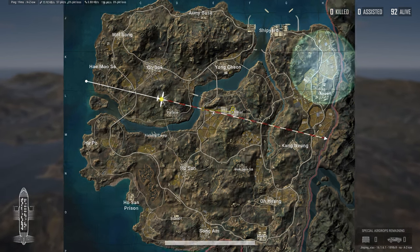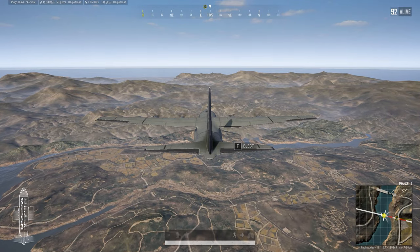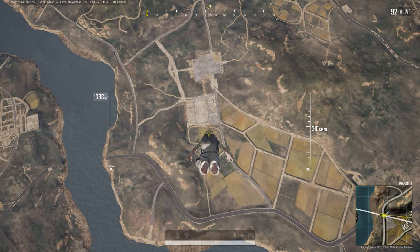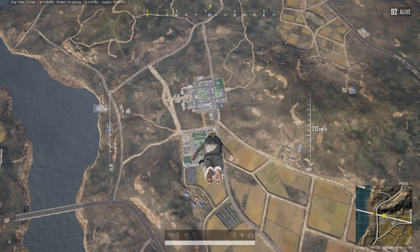On the three big maps, you want to shoot for about 450 to 500 meters away from your target, and then you want to dive at about 200 to 215 kilometers an hour.